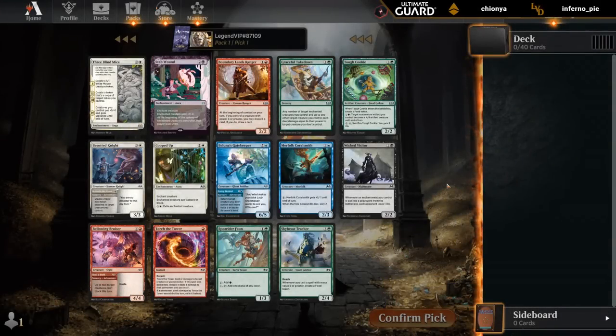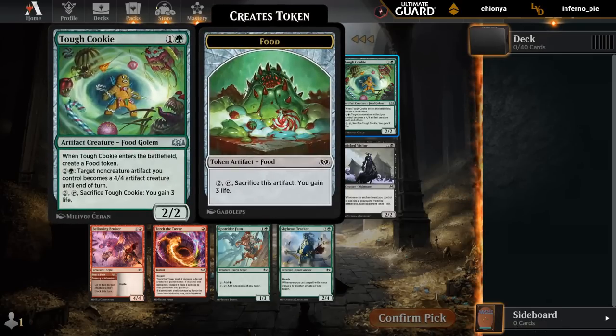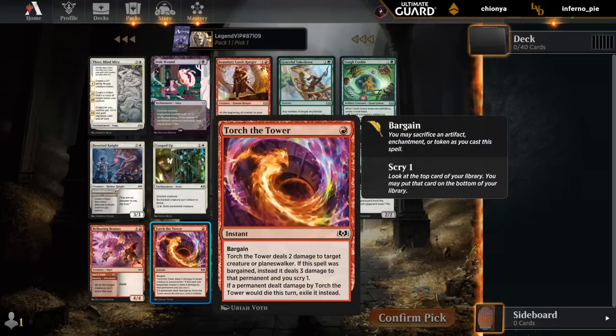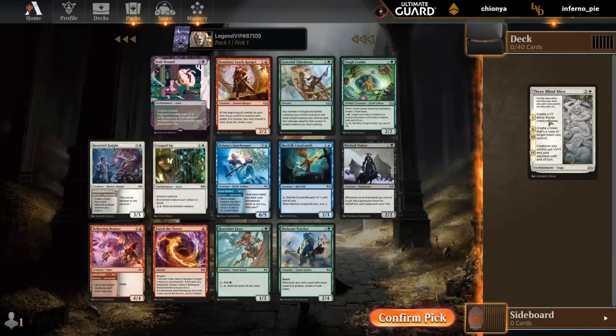Okay, pack one, pick one. Our rare is Three Blind Mice - pretty decent, can make multiple tokens, eventually pump the team, good for a celebration deck especially. We also have Tough Cookie, great in a food deck but just powerful individually, making some of our artifacts into 4-4s. There's Takedown as removal in green, Cooped Up removal in white, Torch of the Tower also solid in red. Let's try the rare, even though I'm not counting on Cooped Up wheeling.